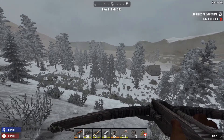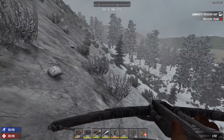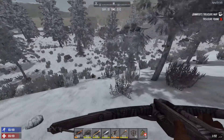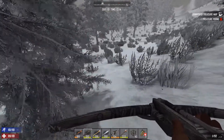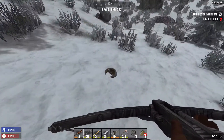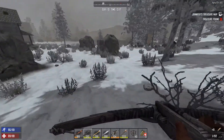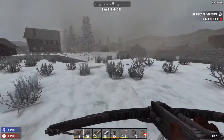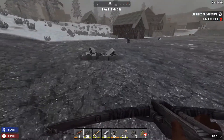Welcome back to Seven Days to Die. We've had some good run of luck and we're heading back. We might just be able to make it down to the trader today, which should be nice. I might end up staying there overnight though, but it would be good to get that minibike book so we can get that next project on the way. We are at day 10, which is a bit later than I expected.